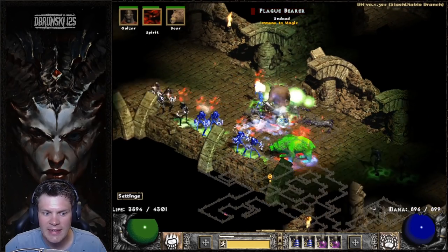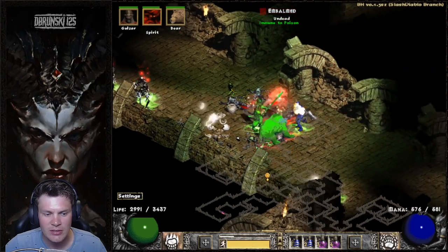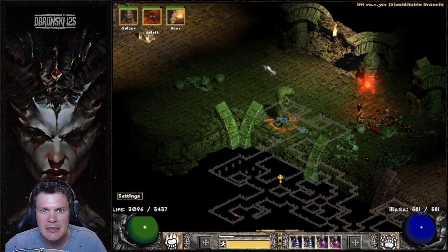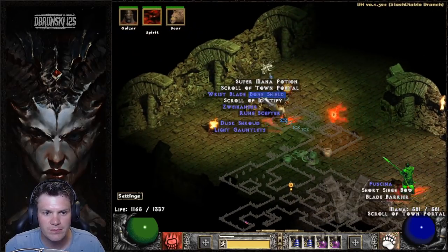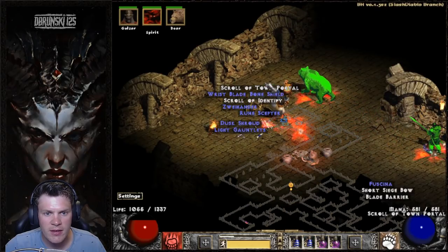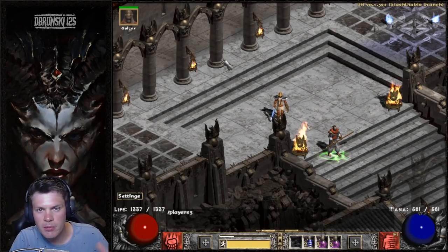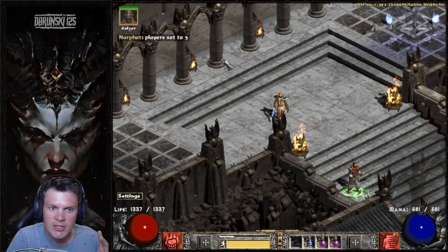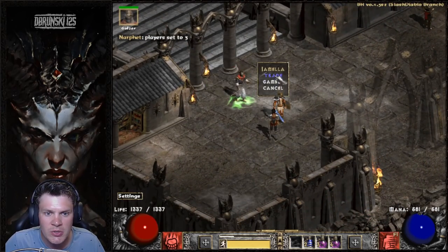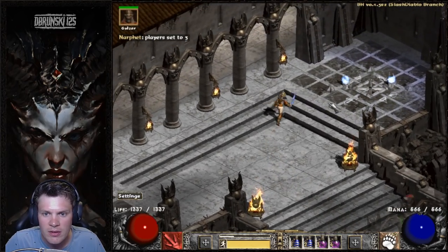Life Tap is the only consistent source of sustain — even with it, the low Phase Blade damage means we don't get a lot of leech back. I'm going to recycle the game and set Player's Difficulty to 3 for Chaos Sanctuary to make life a little bit easier, because you're going to see that I can't really do any damage to anything that is fire immune.